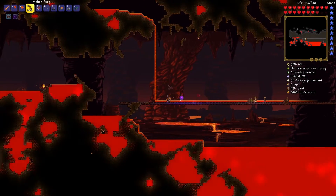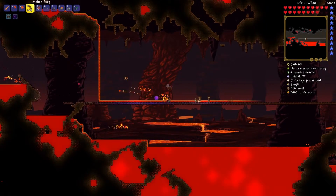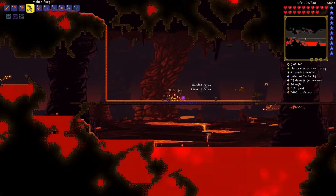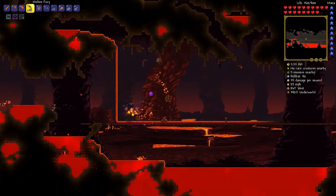I did make some potions here so we should be pretty good. Let me just take out the rest of these little bats, summon in our imp, take out this guy and then this guy, and then we'll drop in the Voodoo Doll.